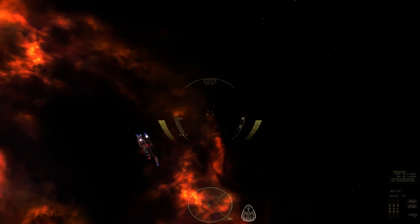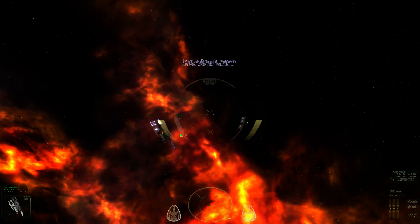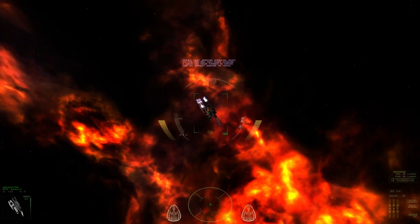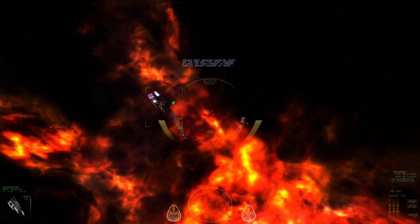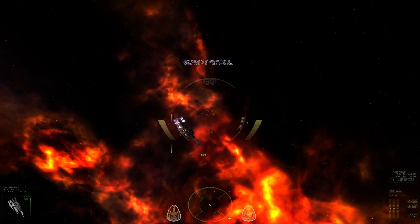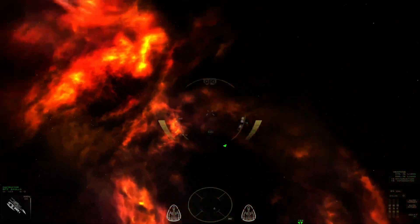Let's commit. Unlike heat-seeking missiles such as the MX-50, you must acquire a lock on your target in order for an aspect-seeker to home. I can maybe do that — who am I kidding? The aspect-seeker is well worth this effort, as its homing ability is much stronger. You can also tell from the HUD that we are shielded.